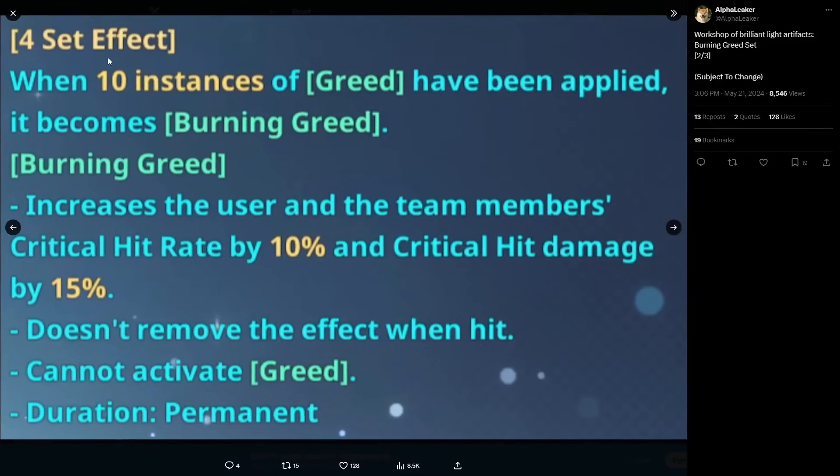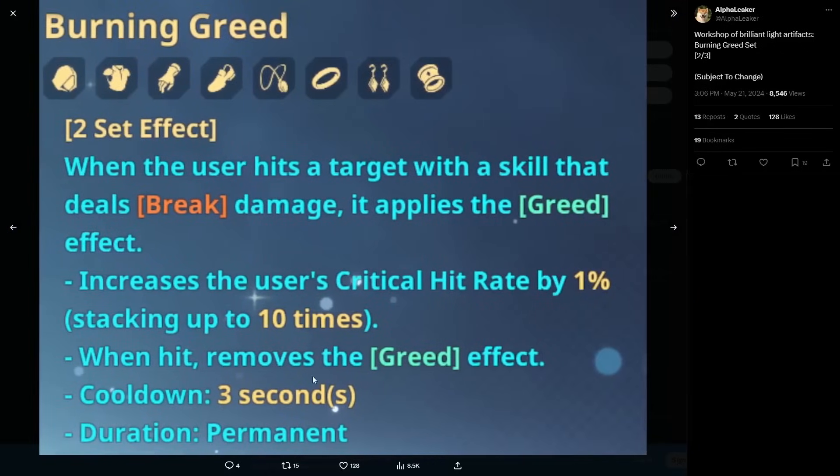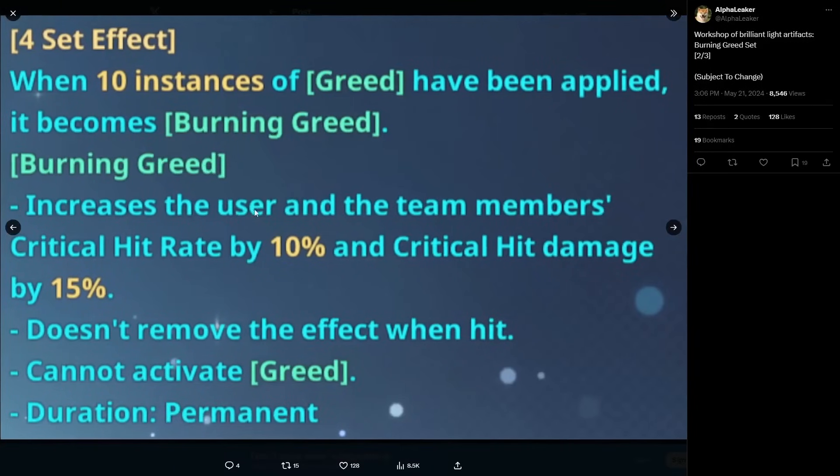The four-set effect: when 10 instances of Greed have been applied, it becomes Burning Greed. So you build up 10 stacks of Greed and then it upgrades to Burning Greed. The two-set only removes Greed, not Burning Greed, so once you achieve Burning Greed it stays permanently. It's very similar to Huang getting five stacks of Impulse to trigger Impulse of Revenge — except this duration is permanent. You just need 10 break damage hits and then Burning Greed remains on you for the rest of the fight.